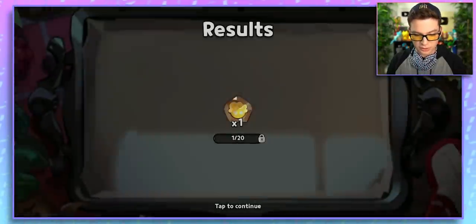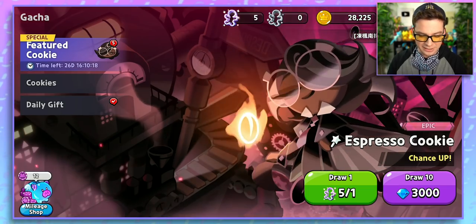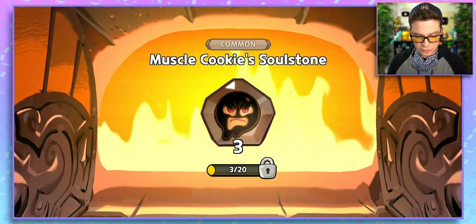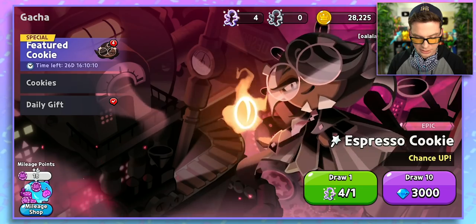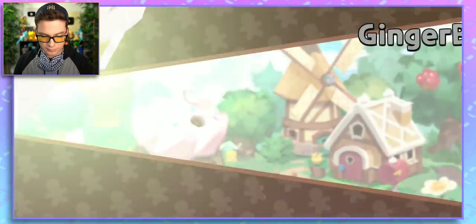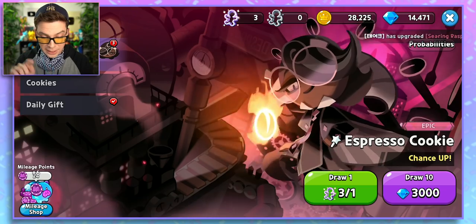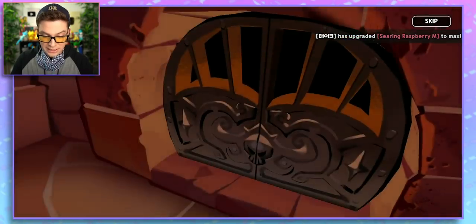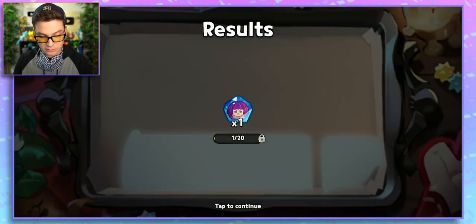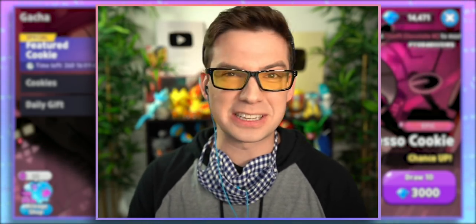Angel Cookie — soul stone. I don't think that was a cookie. Let's try again, skipping it this time. Muscle Cookie — soul stone. I'm getting their soul stones, I am not getting them. I got a Ginger Brave, which I already had. Oven, be nicer to me. Onion Cookie — soul stone. Onion Cookie. She looked cute, but ugh.